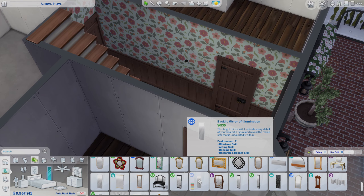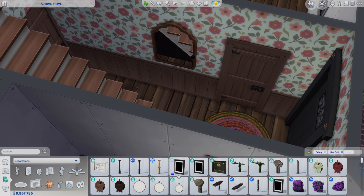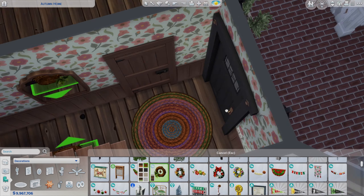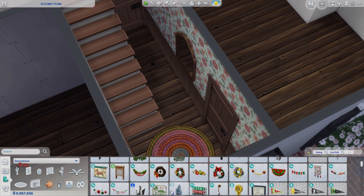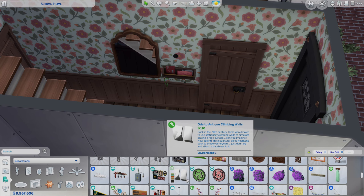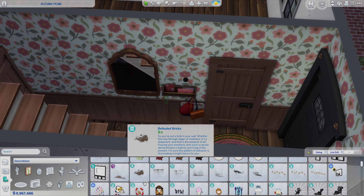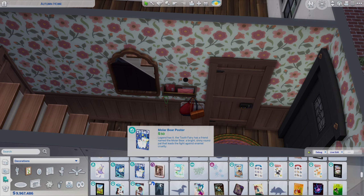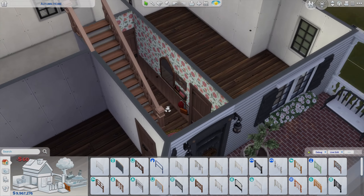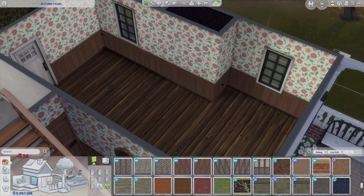Now we've moved into the front entrance hall. It's very simple and basic - quite a small space so I didn't want to over-clutter it. Obviously we have the stairs that take up quite a bit of space. I just wanted a few little knick-knacks here and there to make it feel like a really nice, lived-in home - a nice mirror piece, somewhere to put your post, and shopping bags.